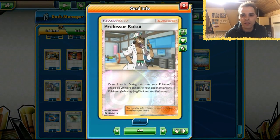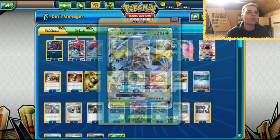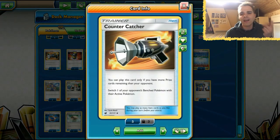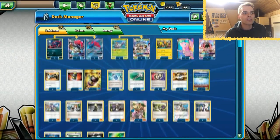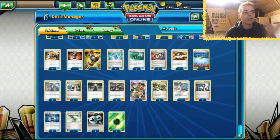Professor Kukui is in here — you don't see that very often in a Golisopod Zoroark list — but it's included for the extra damage. If you do the math correctly with Crossing Cut, Choice Band, and a DCE, you can hit some neat numbers. Counter Catcher combined with Kukui and a Choice Band with a full bench will let you one-shot Tapu Lele. Hopefully we can try to make one of those plays.